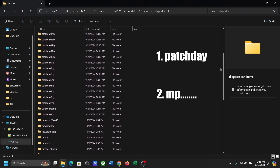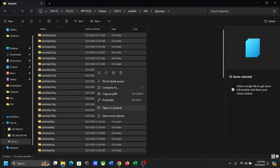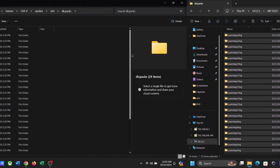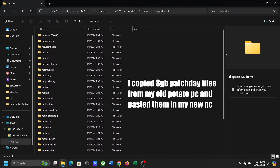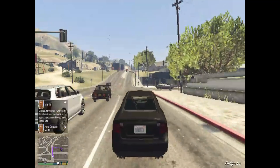Here you can see two types of files: patch day files, and file names that start with MP. There are 25 patch day files and their size is 8 gigabytes. Initially I was missing these files, which caused the Stranger and Freaks mission problem. So I copy-pasted these files from my old PC where GTA 5 worked perfectly fine, and my problem was solved.